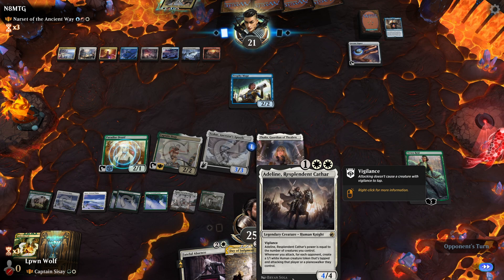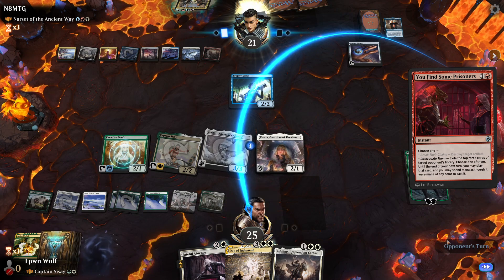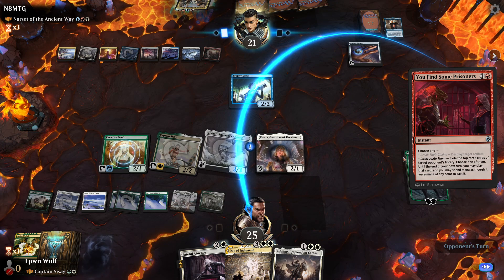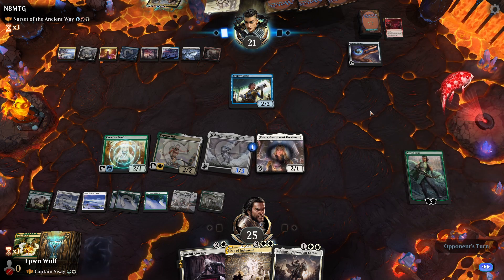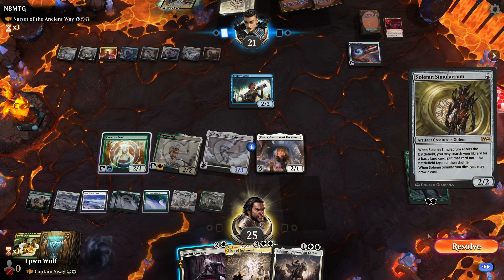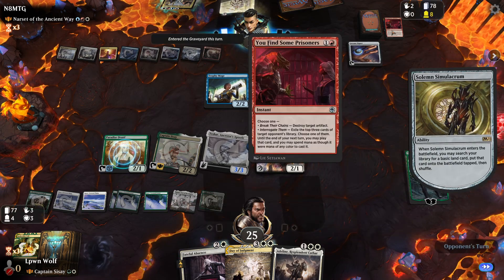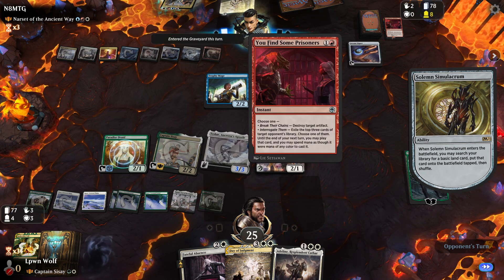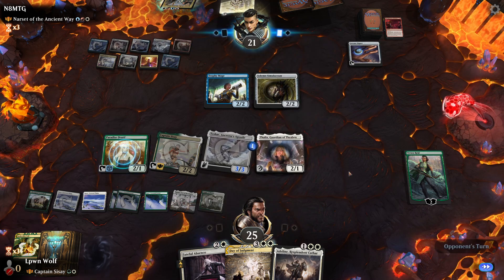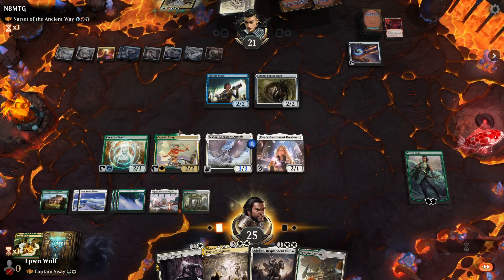Adeline will be a nice way to replenish our army — she should be called Adeline, Replenisher of the Far. They find some Prisoners so they're getting desperate now — two lands and a protection spell. Interestingly, the protection spell can only give them protection from green or white, but not both, so whatever they choose we're going to be able to block with the other creature. That was a desperation move to find the Prisoners because they chose random over actual cards in their hand — a bit of a tell that they don't have a board wipe.